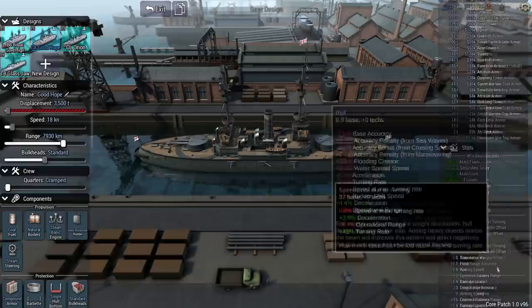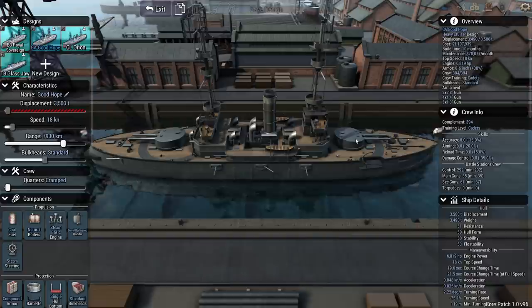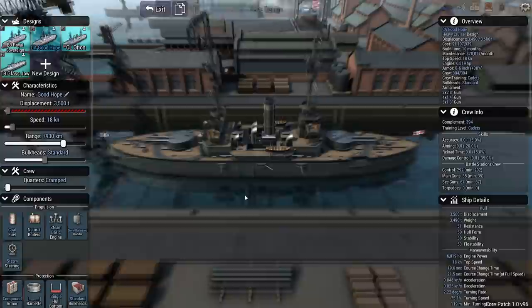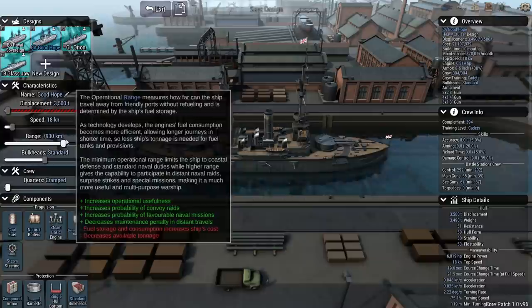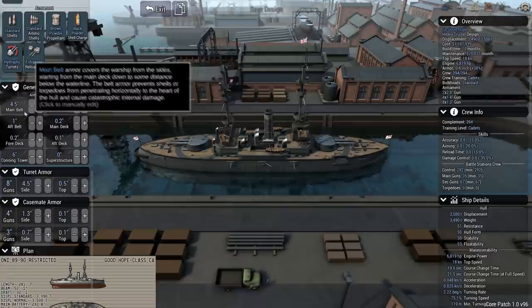With the Good Hope class there's only room for one funnel, and because it's a much smaller ship the engine efficiency penalty is 44%. We have a turret fore and aft with four 8-inch guns, four-inch guns in casemates, and eight 3-inch guns in upper casemates — a bit more of a mixture. Its speed is 18 knots, slightly faster than the battleship, with a range of 7,900 kilometers. Compound armor with enhanced reloading, no heavy shells on this one. The armor belt is 4.5 inches, fairly weak for an armored cruiser in my opinion, but we're limited by the 3,500-ton size.